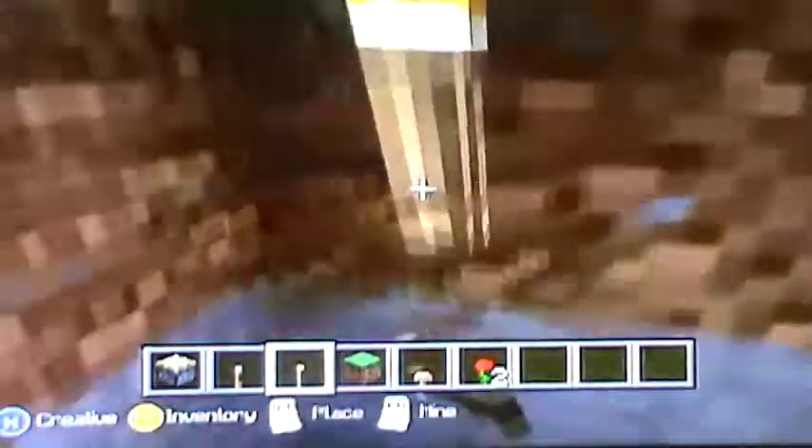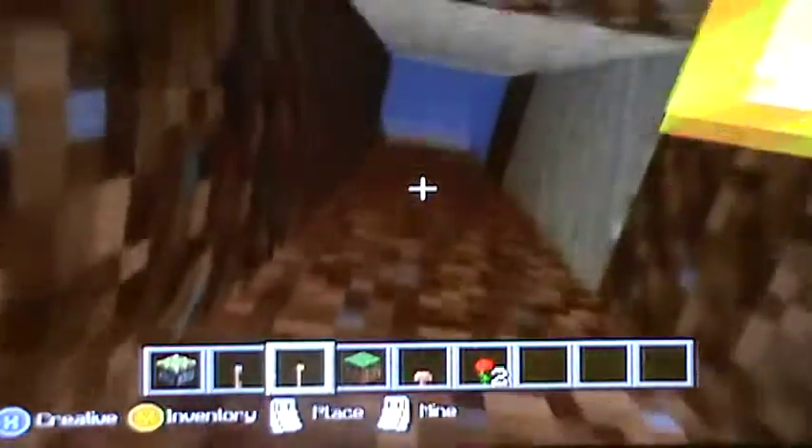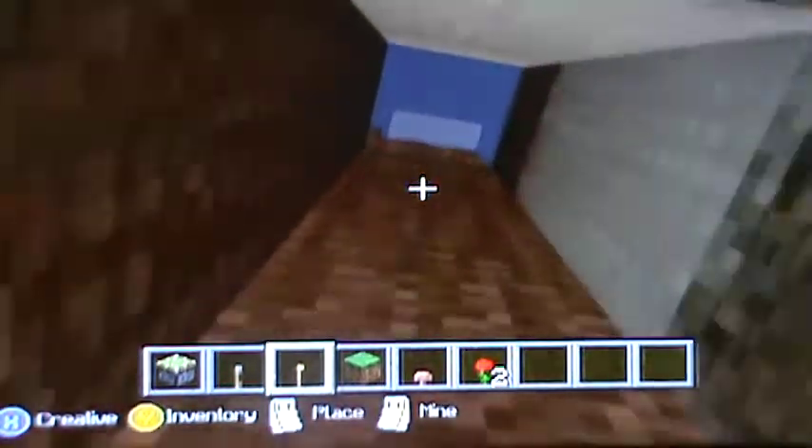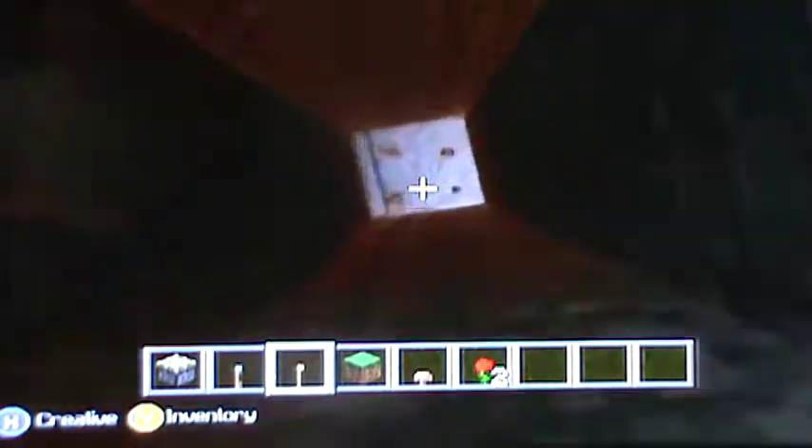It doesn't matter how big your room is — it could even be a dungeon for zombies. Once you dig your room like this — this works for PC version too, it works for all versions of Minecraft, so don't panic if you don't have Xbox. Then you're going to want to find out where your sticky piston is. You dig and find it, like that, and then you put your sticky piston back.